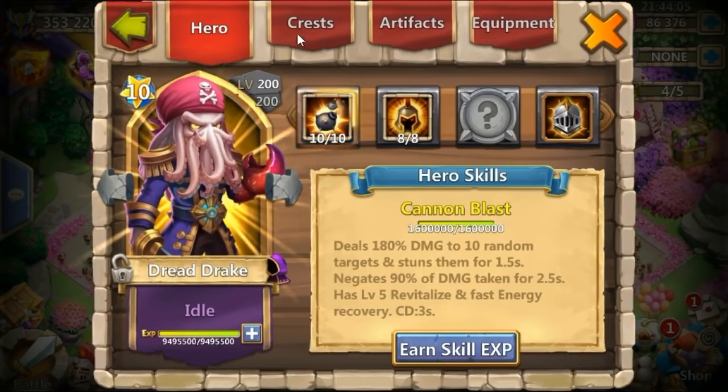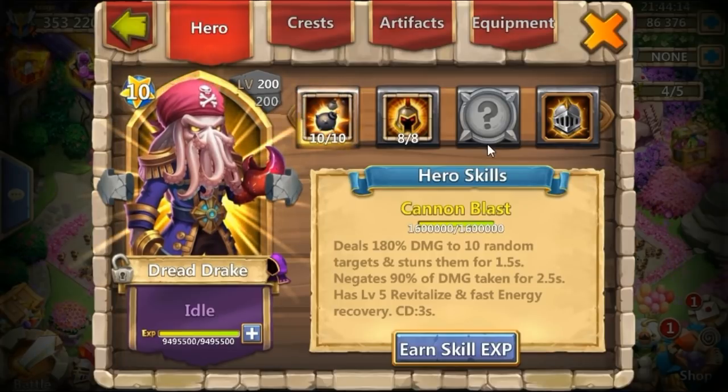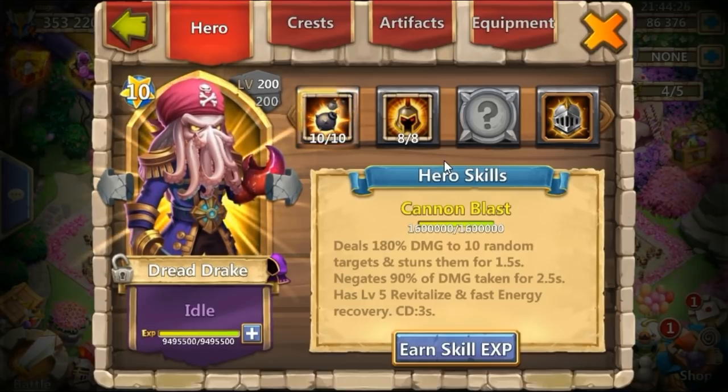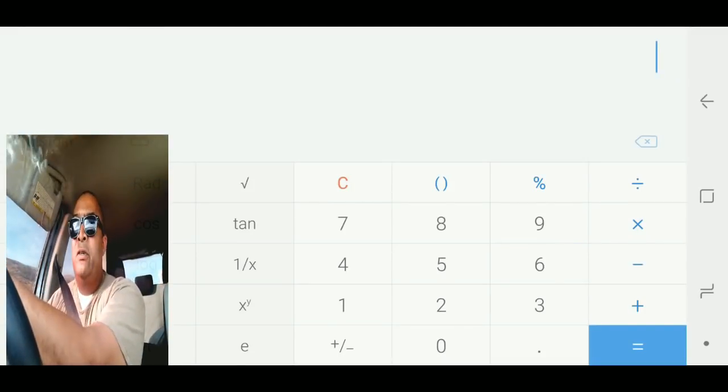That's because the closer you get to 100% when you're stacking percentages — especially negative numbers — the smaller the percentage increase you're going to get. Now with flame guard crest we're going to get 20% damage reduction, which is only 5% less than a stone skin crest at this level. So there's not much difference, but let's calculate it anyway and figure this out.